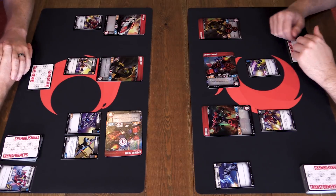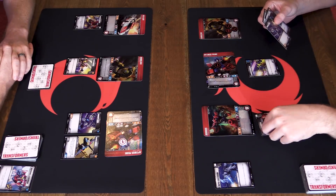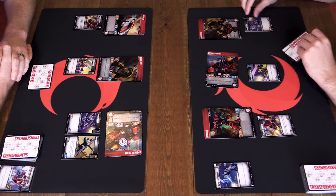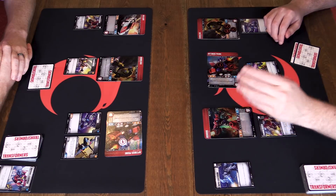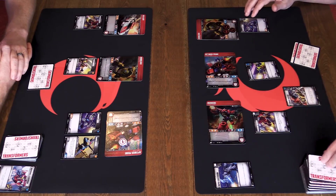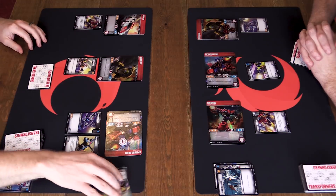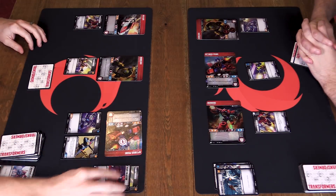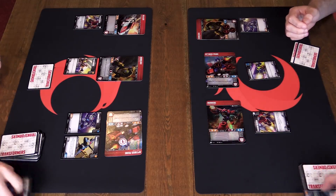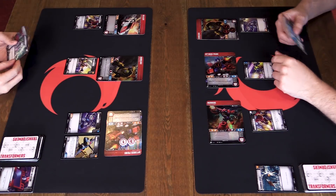Ironhide attacks Optimus Prime - only exhausted character available. Four attack with Pierce Three, revealing two cards: one and one - five attack with Pierce Three. Five attack versus three armor: Optimus would normally take two, but Pierce Three means he takes three damage. That really shows the power of Pierce - it's very strong. My next turn: these cards are killing me. I'll reveal them - it's New Designs, which lets you play an upgrade as an action. Not useful right now when what I need is damage.